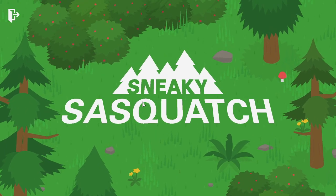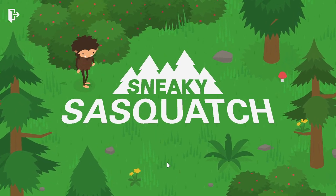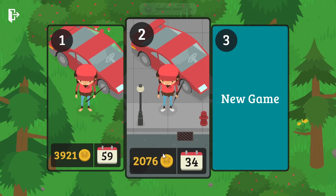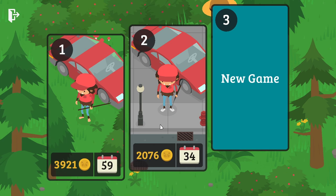Assalamualaikum warahmatullahi wabarakatuh. So today is another day of playing Sneaky Sasquatch. Today I'm going to be showing you a glitch that is really cool. The glitch is about the gold watch that is in the clothing store in the town. As you might have known, it is for 15,000 coins.